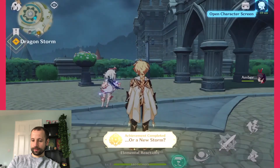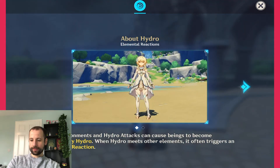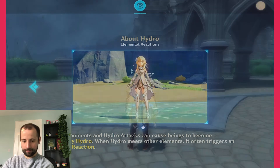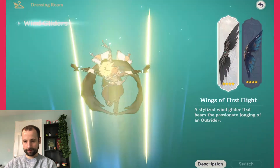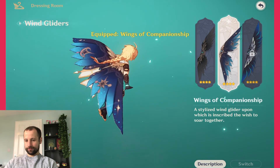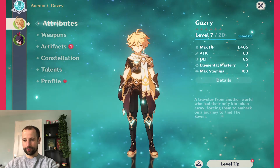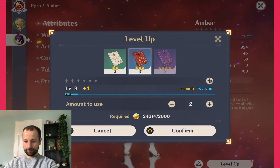Dressing room unlocked — collect unique wind gliders. Wet environments and hydro attacks can cause beings to become affected by hydro; when hydro meets other elements it often triggers elemental reactions. So once it says to open the character screen we'll do this a little bit and then we're done. We've got two gliders: wings of first flight and wings of companionship. I don't know if they do much different. And then obviously we're going to level up — we're already at level seven, and level three with Amber. Let's level up Amber, combining those together up to level seven.